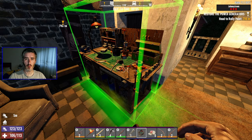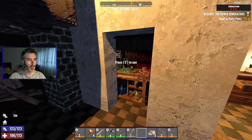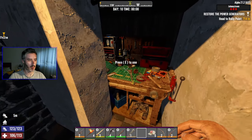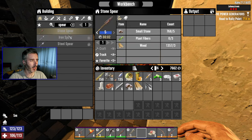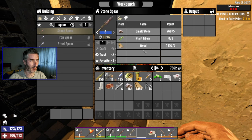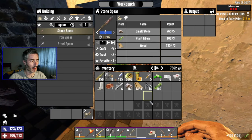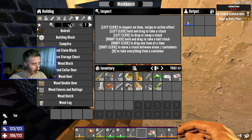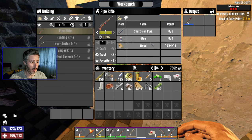Let's put in the workbench and see what I can do in terms of weapons and armor. Starting with the spear — still only a stone spear. It's gonna be a while for the oil. I'll go for the better one, a level 5. Just need some plant fiber. There we go, level 5 spear. Next, the hunting rifle — still 6 to go but I can do a level 3.